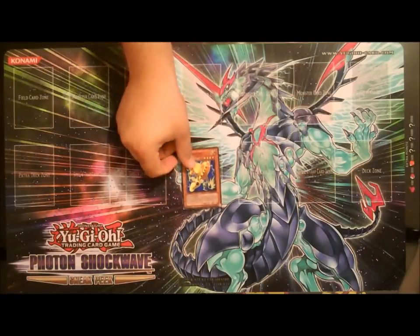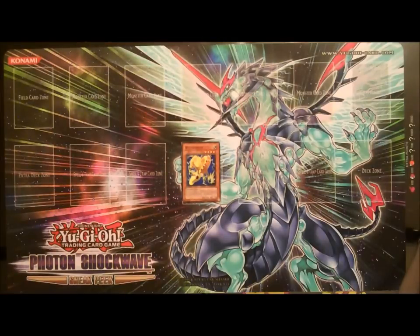The next card I want to discuss is Watt Giraffe. Watt Giraffe can attack your opponent directly, and when he does deal battle damage to your opponent, your opponent can't activate spells, traps, their effects, or monster card effects until the end of the turn.